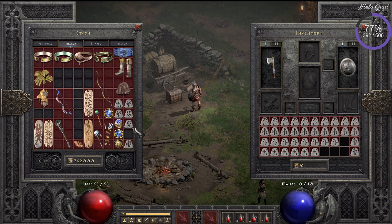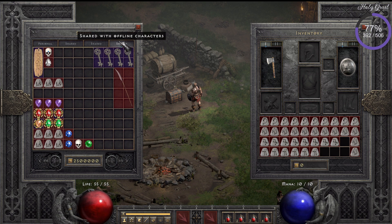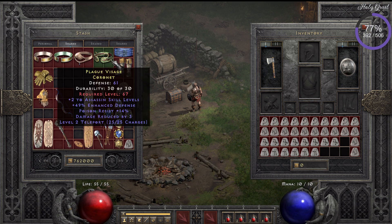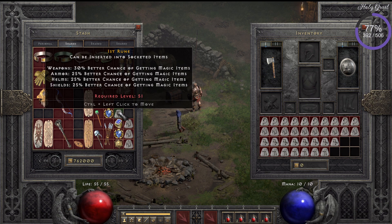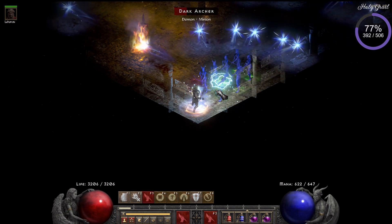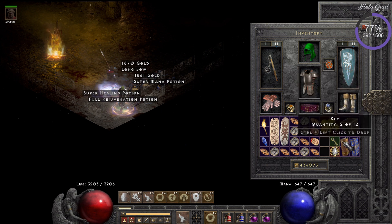I needed to organize my runes a little bit, and I thought let's put that into the video as well — just to show off what I found so far. A couple of Ist runes, all from the last week or so. I was really lucky, with another Sur rune and a couple of Ist runes. I keep everything from Lum rune upward in my stash of high runes.